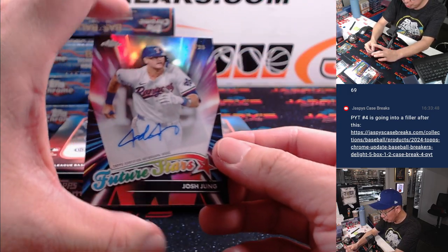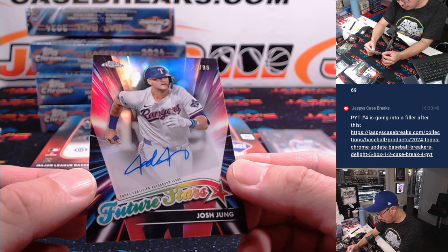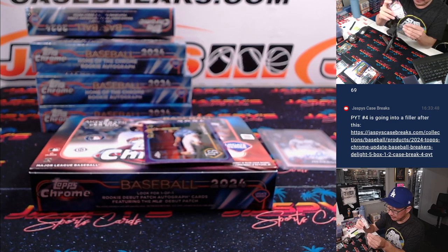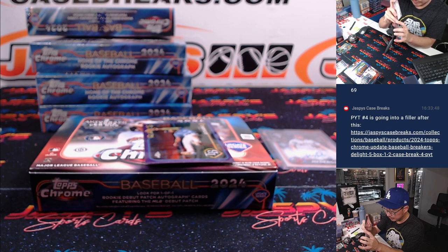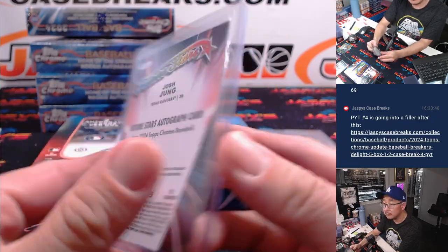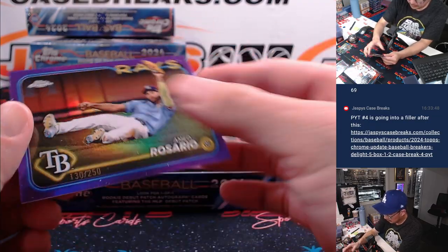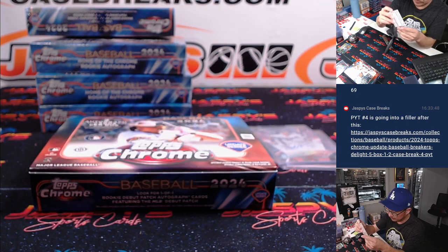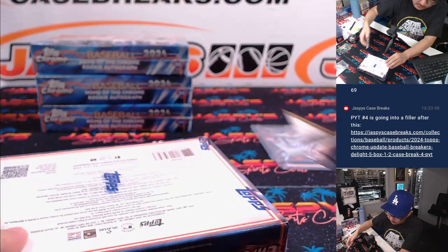And then we got a Future Stars autograph — nice — Josh Young, 22 out of 99, Texas. That's going to be for Steve. And there's Ahmed Rosario to $2.50 for the Rays. That'll be for David. All right, nice start. Next box.